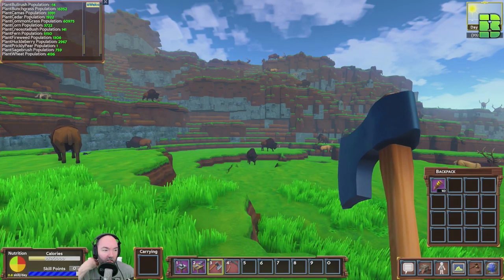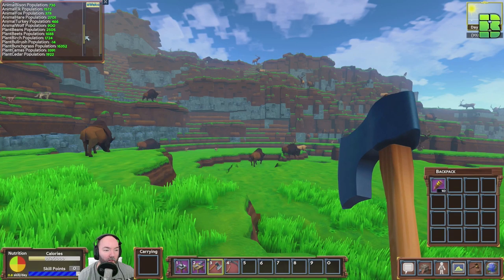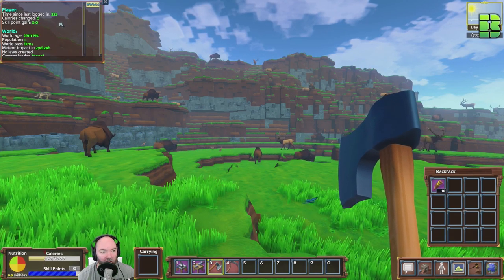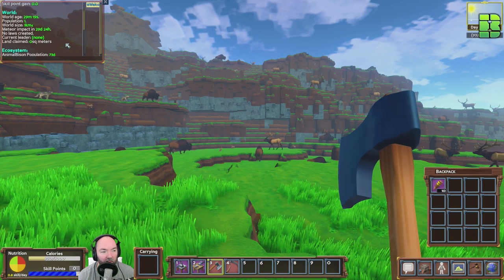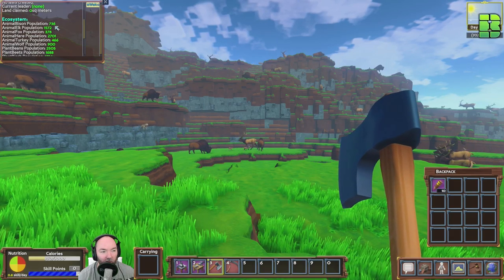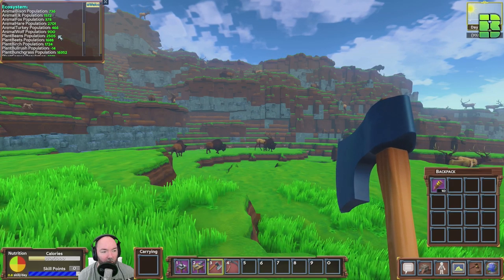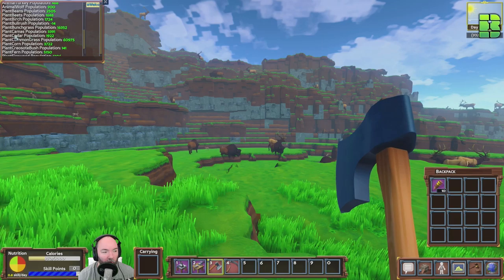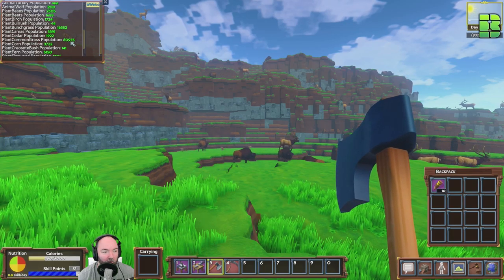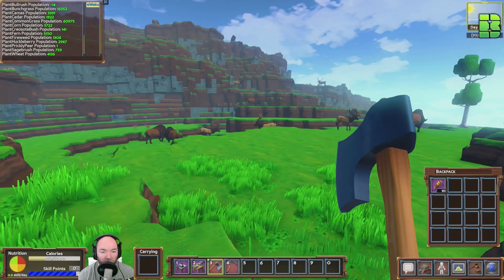At the top left it tells you what the population is. Let's see how many animals we've got. These are the standard world size statistics. Animal bison - they're the new ones - 736. 1,500 elk. 2,700 hens. There's a grass population of 60,000. Probably why it's been a little bit laggy.